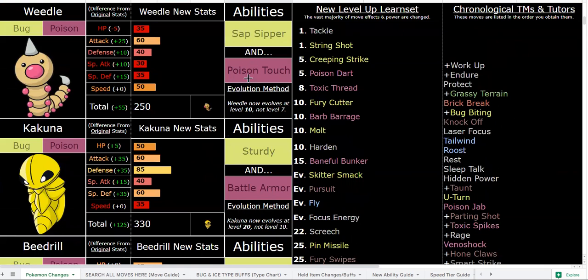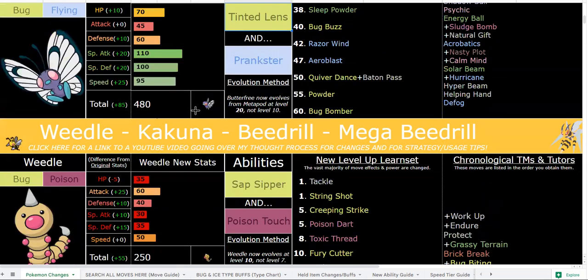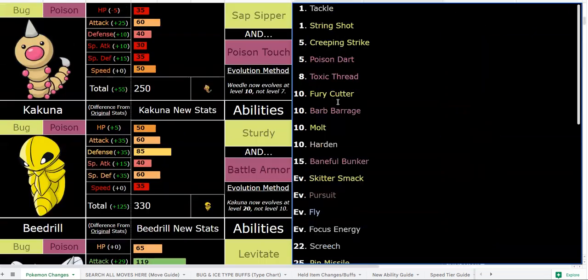Kakuna has two good abilities — Battle Armor is niche but nice if you're running Harden sets, so you don't worry about getting crit. Sturdy is obviously amazing, letting you survive any hit no matter what and get a Barrage off, or use Molt, or whatever you need. Molt by the way is a 50% recovery move — it's just Recover. That covers everything for the pre-evolutions.